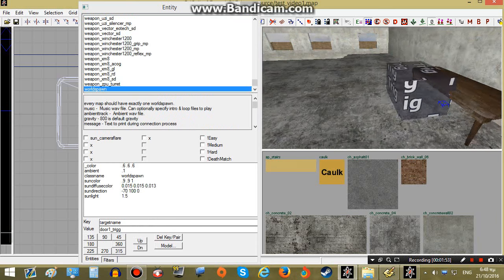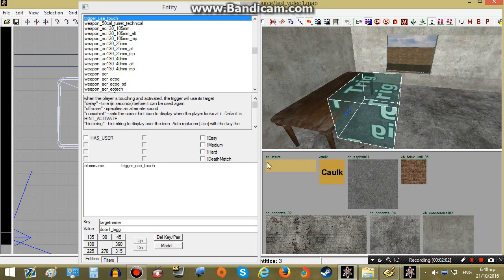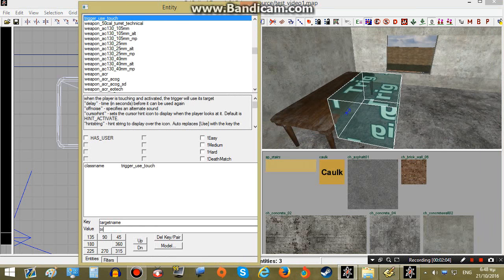Let's go to the upstairs trigger, which will be the document trigger — the one used by the player to grab the documents — and in this one I will put a name of trig2.